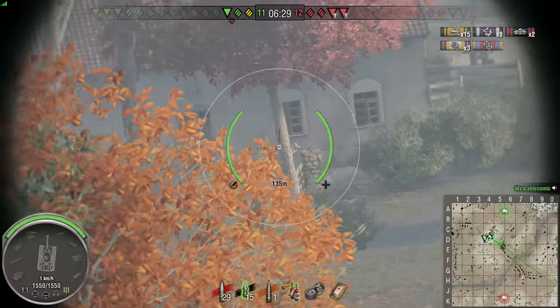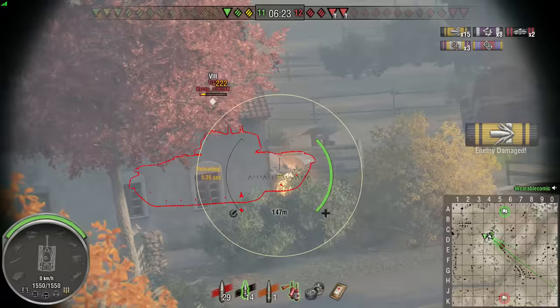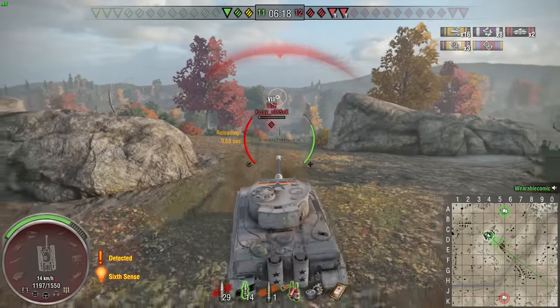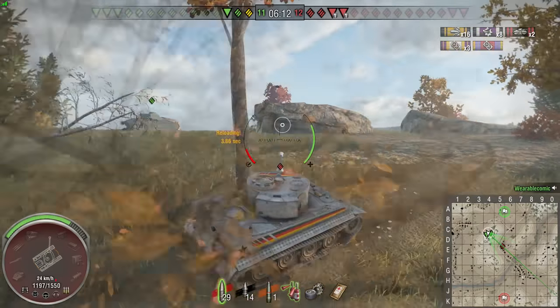We're just switching up to premium rounds to try and get this dangerous T32 out of the game. Otherwise, it's basically a Tiger — the gun stats are pretty much identical. I think there's a tiny variance in accuracy but it's really negligible. Nice shot to the weak frontal underarmour of the T32. And we eat our first shot of the battle, but the T32 is on one shot. So I'm feeling pretty good about this.